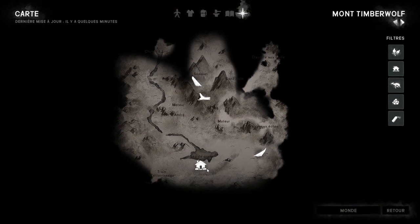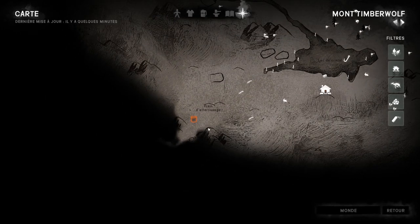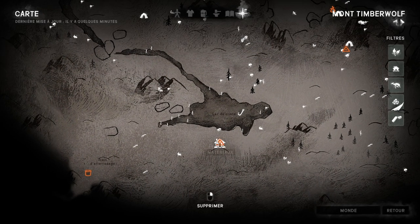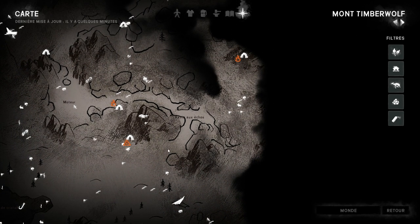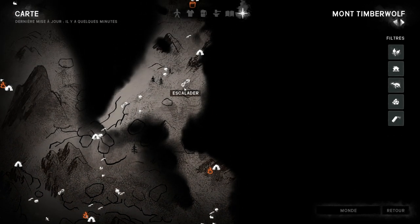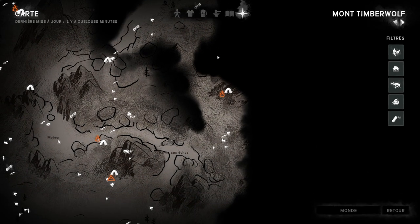Now, when you arrive at Mount Timberwolf, you are here — it's the entrance of Mount Timberwolf. After that you have the little mountain cabin with the little lake. You can pass on the right side, and then you have one single rope to climb. It's one single rope in all. Very simple.